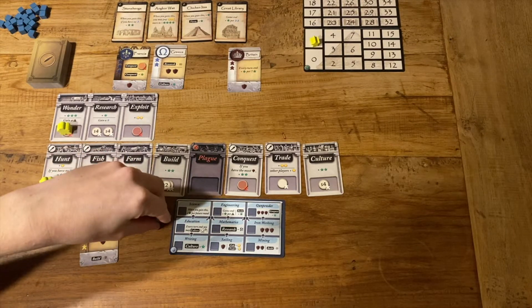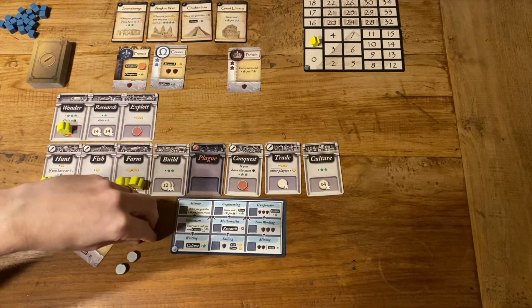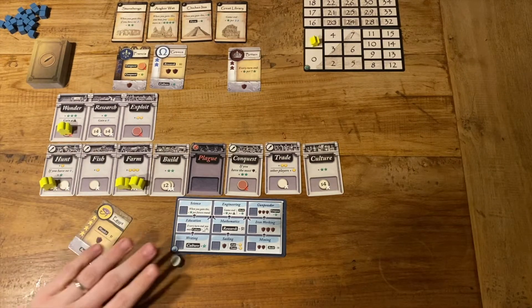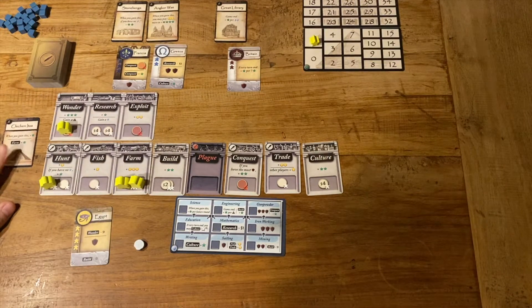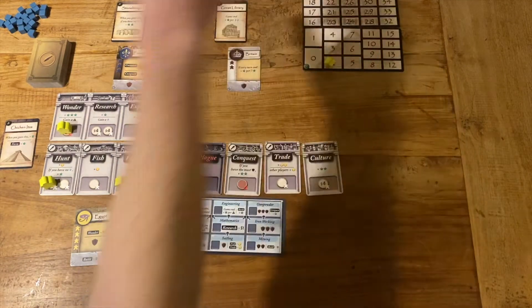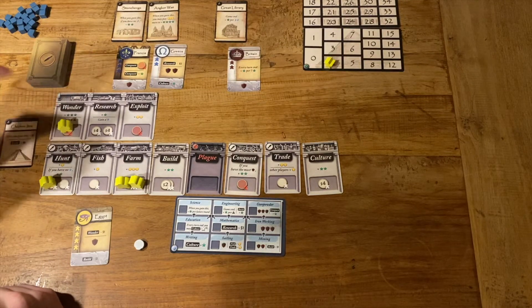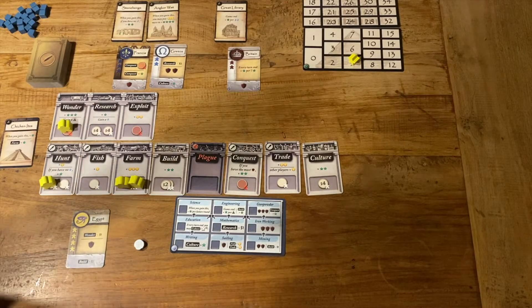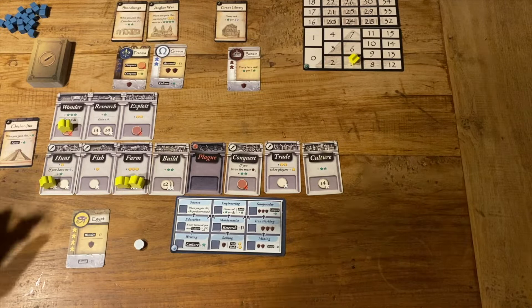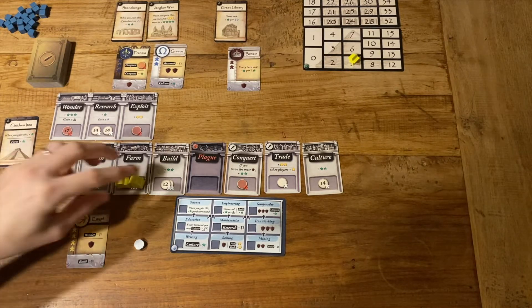I'm not sure if going straight for a wonder is the best strategy, but let's go with it. Paying six to get a wonder isn't bad. I'm going to choose Chichen Itza — place that there. When I gain it, I get a point, and every time I farm from now on I gain an extra point. I get three points for purchasing the wonder itself, bringing me up to five points and well on our way to a high score. Unfortunately, the worker placed on the wonder gets sacrificed — he died falling down the steps of Chichen Itza.